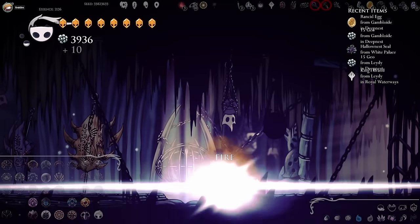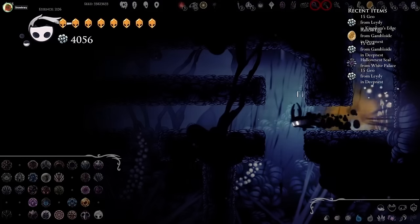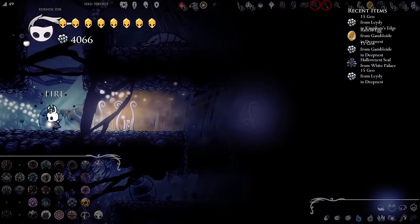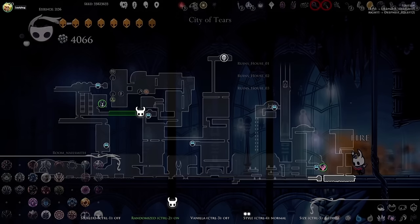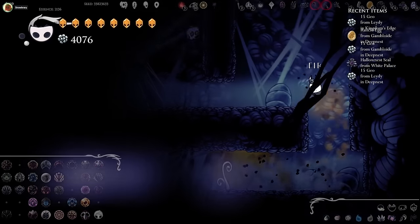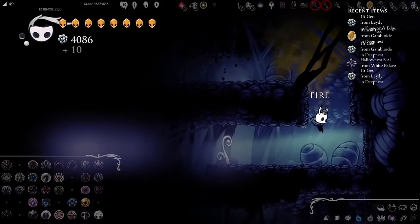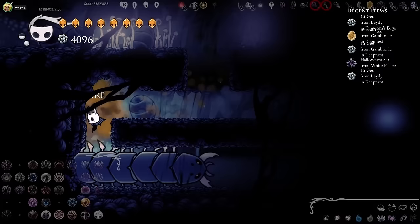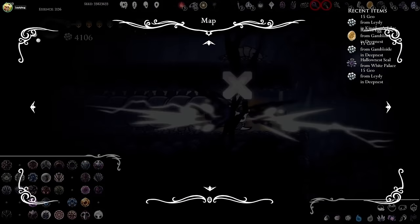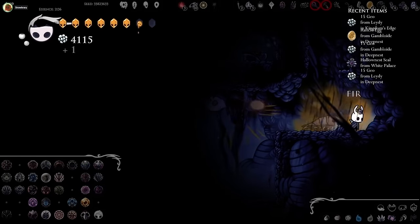Another dreamer — I got all four. I think we had one too. We still don't have Mantis Claw or Isma's Tear or Void. Just been running around. Find Grubfather. Did anyone check the world sense? Nope. I don't even remember how to get back to the Black Egg. It's in Dirtmouth — held to shop. Oh, we can swim now. I just panicked because I'm in Royal Waterways and fell into water.